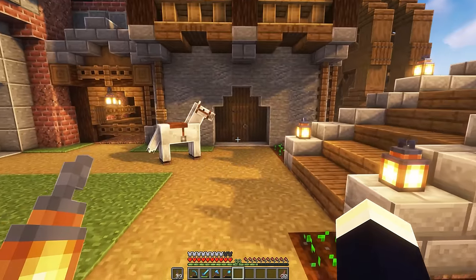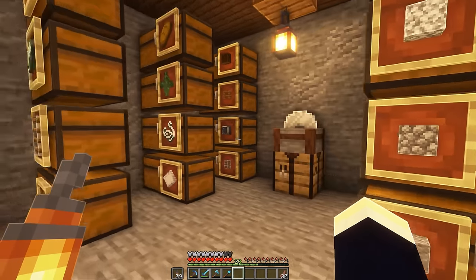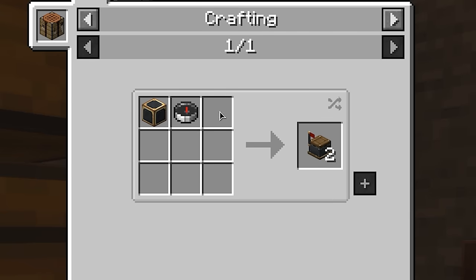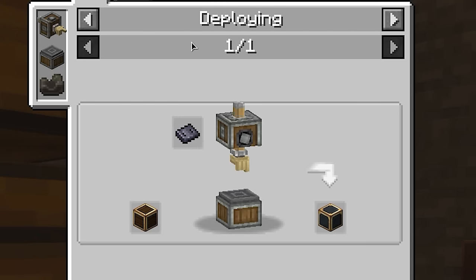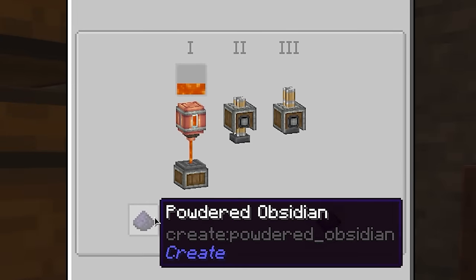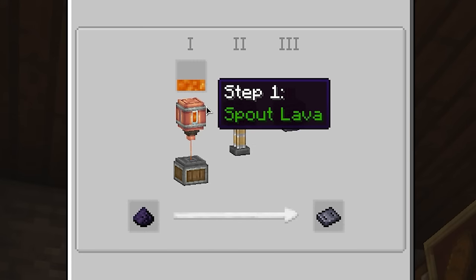We are now back at base because we can't really continue building our train station stuff because we need to get the train actually built first. To make the train, we of course need train stations. And to make two of these, we need a compass, easy enough, and then something called a train casing. This needs sturdy sheets and a brass casing. Brass casing is easy enough to make, but sturdy sheets is a bit of a process. So we need powdered obsidian, which I did make - we got three actually. And then we need to feed it through this process here, with a spout and then it needs to get pressed twice.